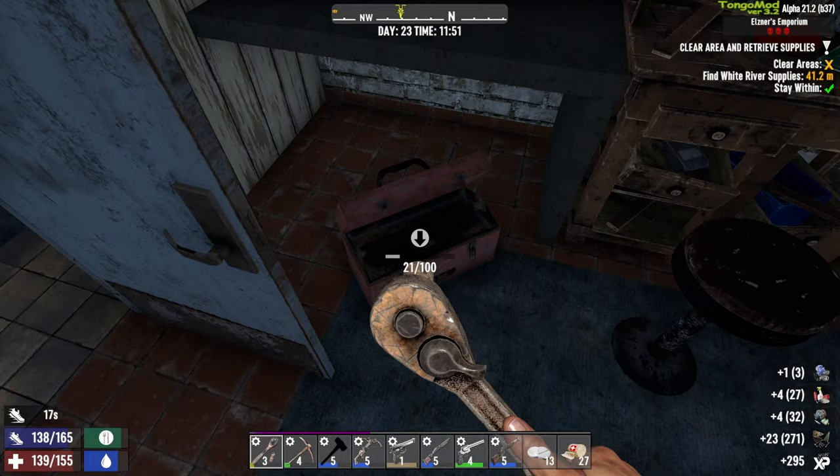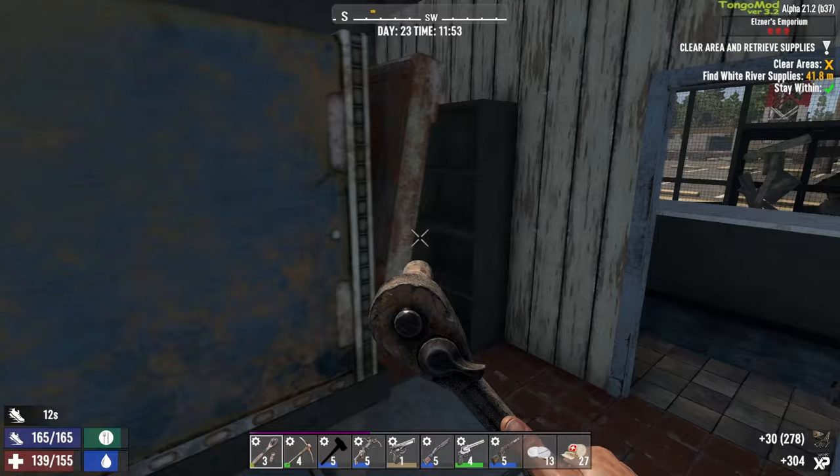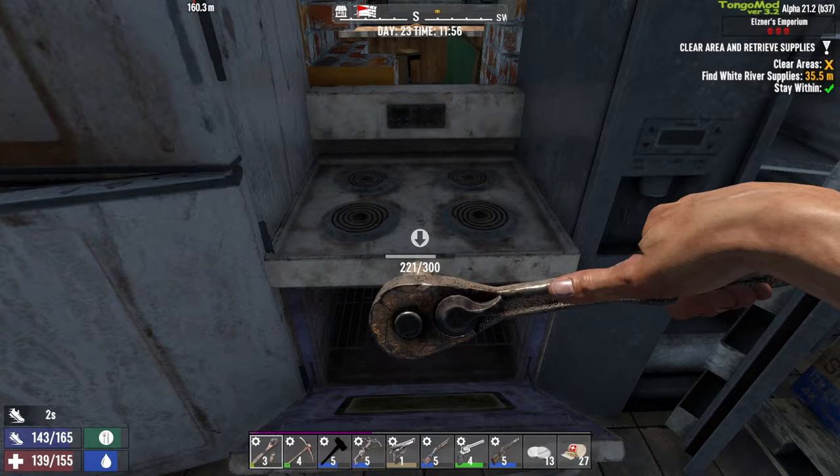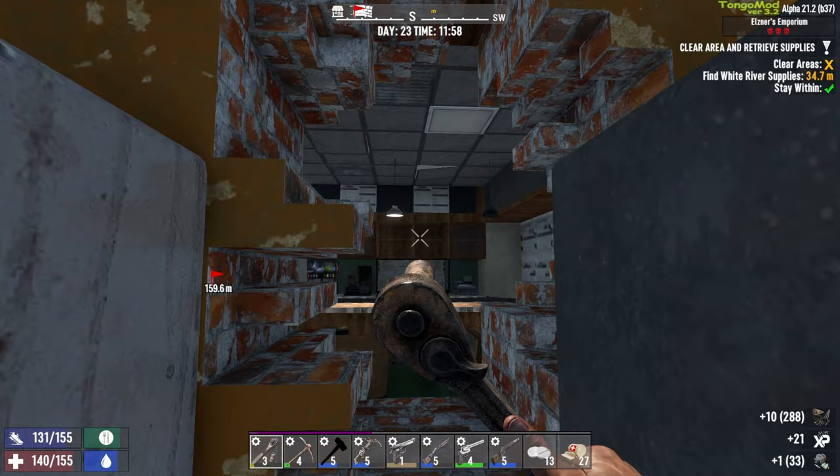So where are we supposed to go? This way? We got some corn. Looks like we're supposed to go through this wall — a little bit of a hole in it. Yeah, I guess I do fit.